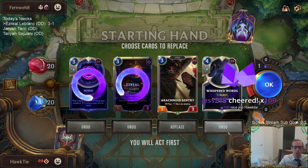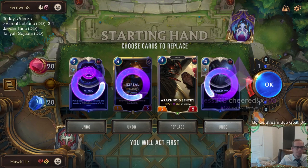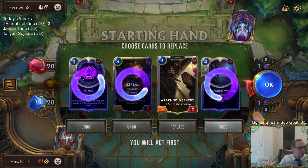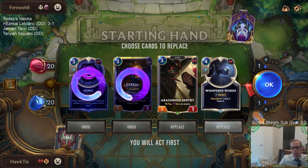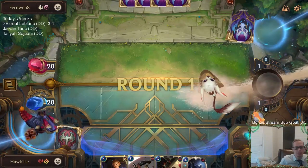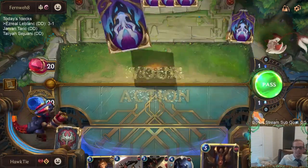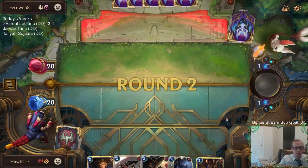I could see maybe keeping Whispered Words. The reason I'm playing Ezreal is to turn on Mystic Shot in my hand so I can bust up a barrier. My other Ezreal can be the Mystic Shot. Can we get Tri-Beam Improbulator please? Nope.